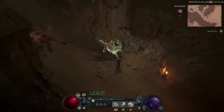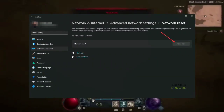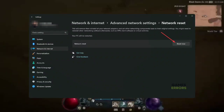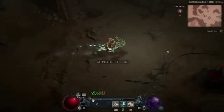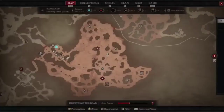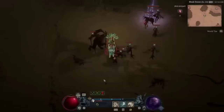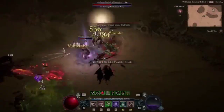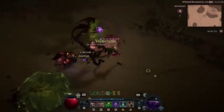Method 4: Reset the network. If you notice that Diablo 4 is stuttering every few seconds, it can be because of inconsistent network activity. In this situation, resetting the network may come in handy. Press Windows + A on the keyboard to open Windows Settings. Navigate to Network and Internet and then click on Advanced Network Settings. Click on Network Reset, then click on Reset Now and restart your PC.